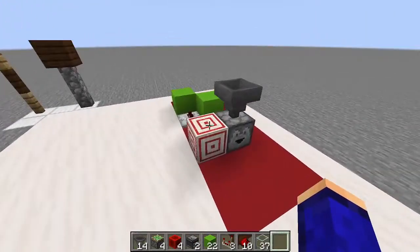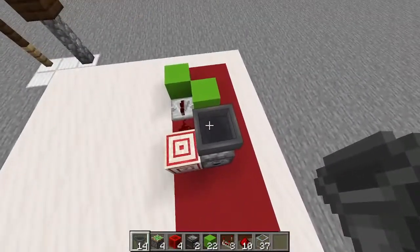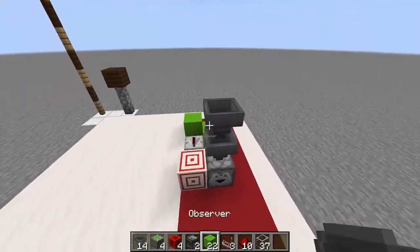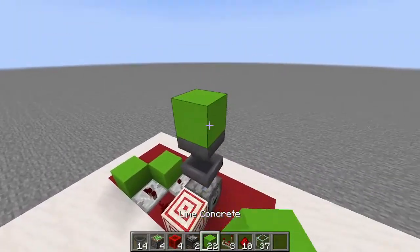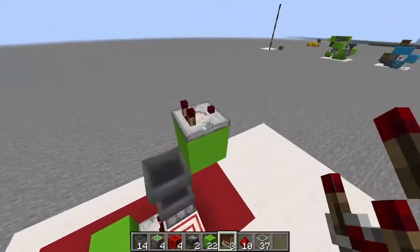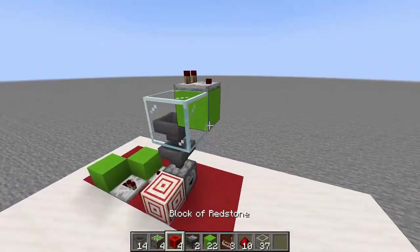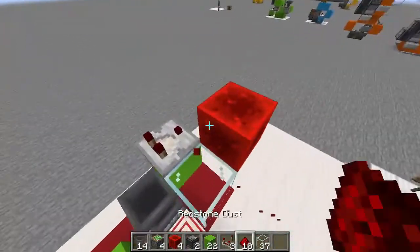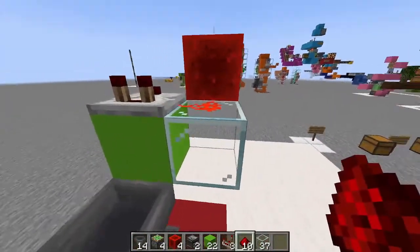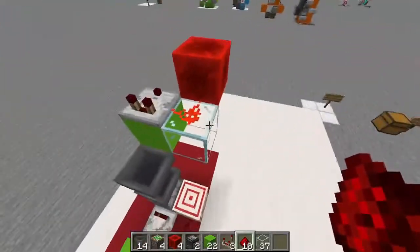Now that our dropper system is done, it is actually time to build the machine itself — the tileable interesting part. You're going to want to go up one more hopper right here, and place a block for scaffolding and an actual block, with a comparator facing that direction. Then place a glass block like this, and a redstone block there. Very important that this is glass, because it doesn't connect redstone into the other sticky piston that's going to be right here. This is what makes it tileable, so very important right there.